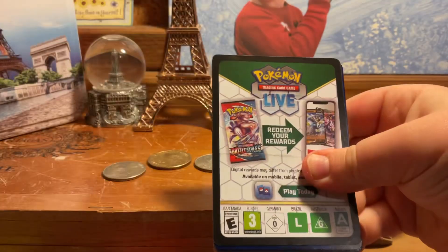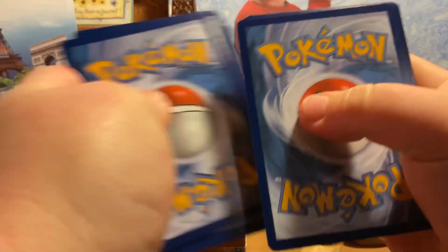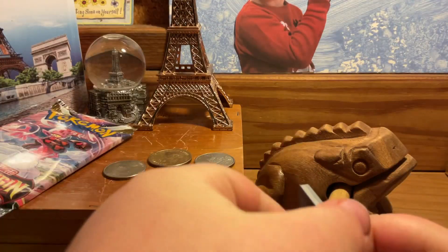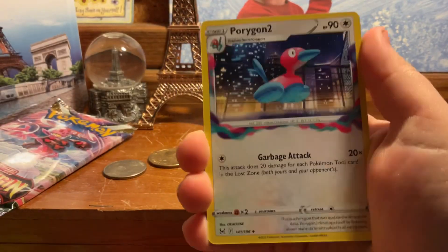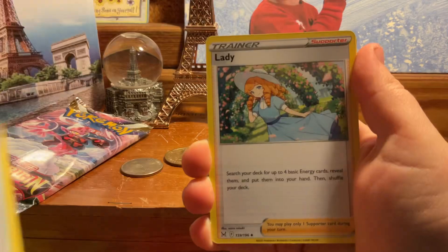Lost Origin — the second newest set, came out September 2022. Let's get this open! It looks like we are going to get something out of this pack. I'm going to guess fighting energy... oh, VSTAR marker of course! All right, we got Porygon 2, Lake Acuity, Lady...